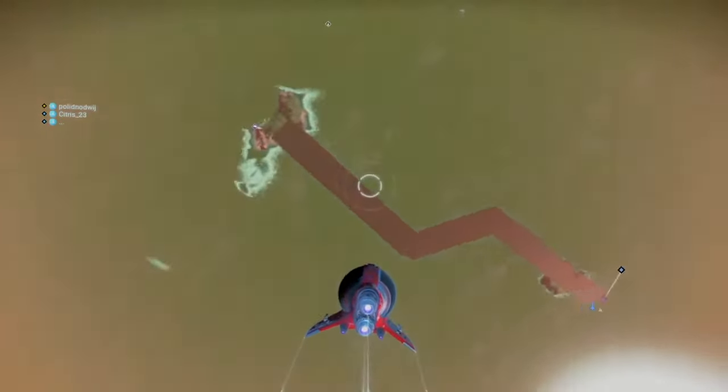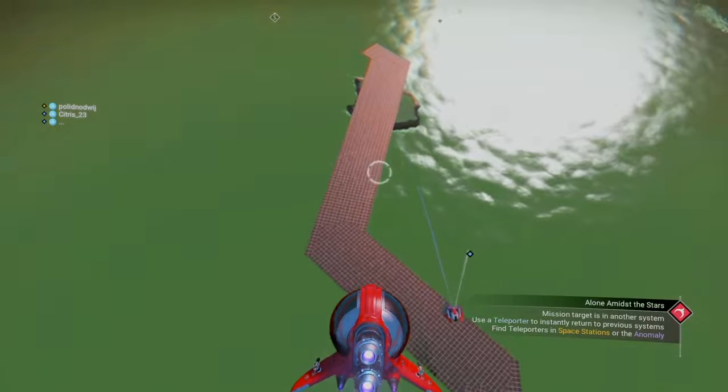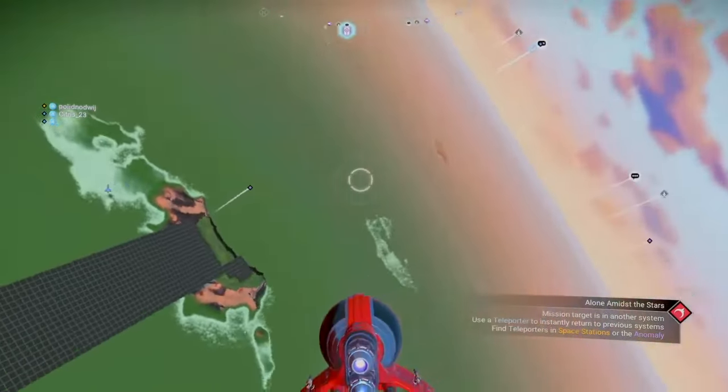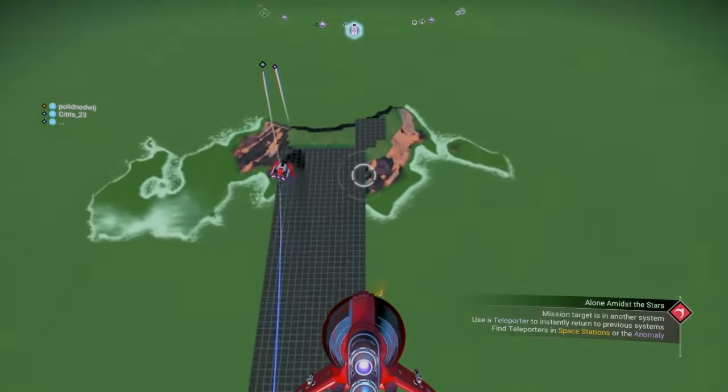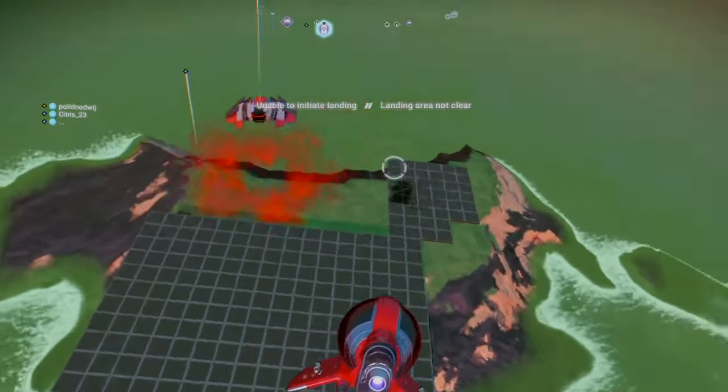We started looking for bases and together we did find many. This one here was the closest we found to that short circuit super speedway, but we kept on looking because this planet was hopeful and there were so many bases there to check out. Hopefully we would find a speedway somewhere.